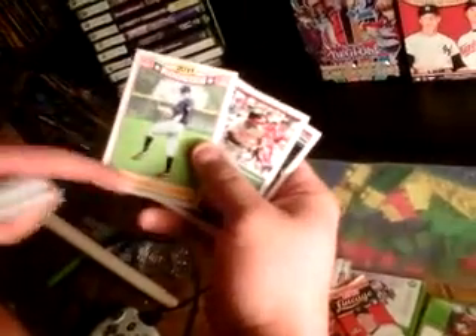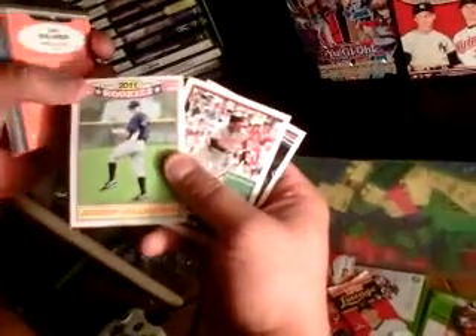Troy Tulowitzki — this guy just keeps getting better with age. Hunter Pence, he's now a Philly. Josh Johnson. Another Diamond Anniversary of a legend — Jim Palmer, one of the greats. These 2011 rookie cards use the same design as the All-Star cards from 1987-88, but they made it a rookie this time. Same back and everything. Adam Jones, Brian McCann.